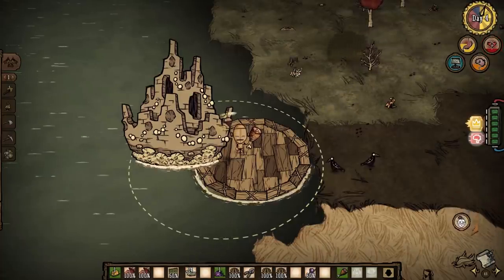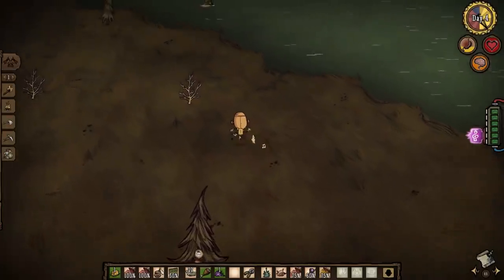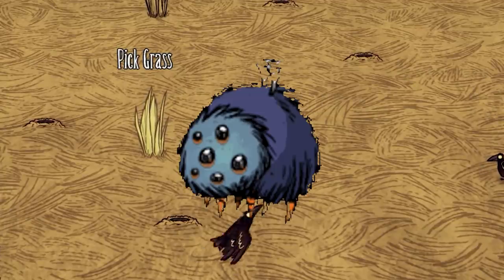Scanning Crabkin gives you the Chorus Box Circuit, which turns you into a live-in music box that plays melodies. Anyone who stands near you gets a bit of sanity. You can now finally roleplay as Glamour in Don't Starve.